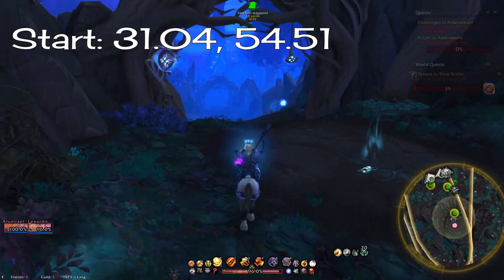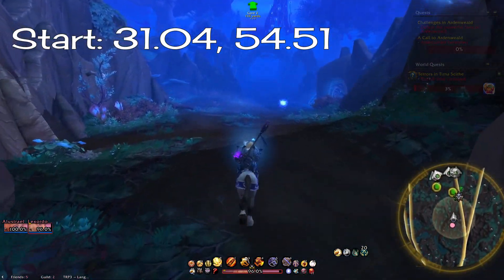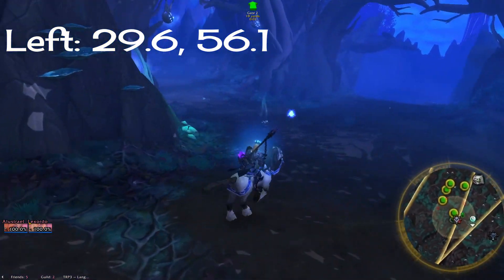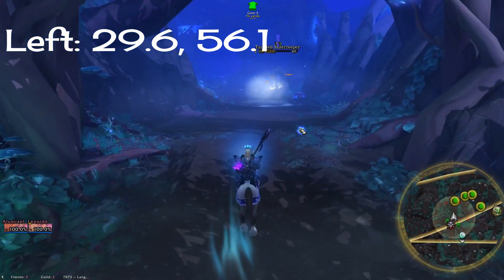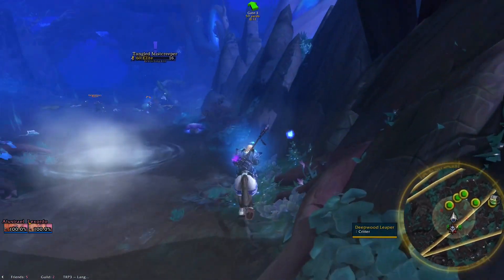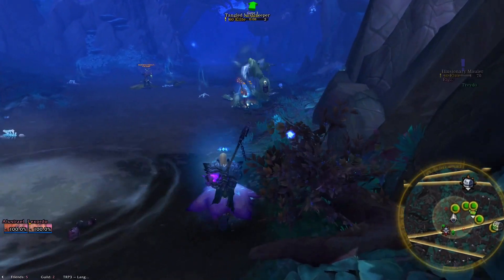Now take this slow and don't go the wrong way, or you'll have to start over. Take the first left at 2956. There are bounding shrooms around that can give you a sort of stealth so the mobs don't attack you. Grab those if you feel you need it, but just be warned that these will launch you into the air.